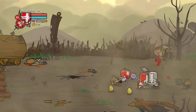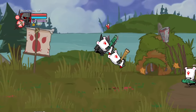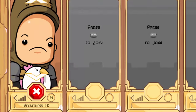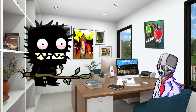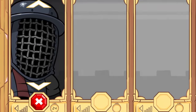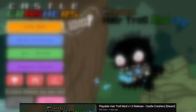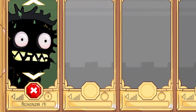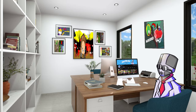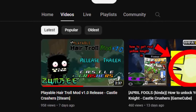Almost every character you face in Castle Crashers can be played — this even includes bosses such as the Necromancer. But there's one enemy in Castle Crashers who is not a playable character, that being the troll. Which has always been weird to some players since the beekeeper's a playable character yet has less screen time than the troll. But 15 years later, this mod has finally made the troll playable. Now this mod was made by Zombie, who I've linked in the description of this video, so if you'd like to check the mod out yourself, head on over to his channel where you can find the download.